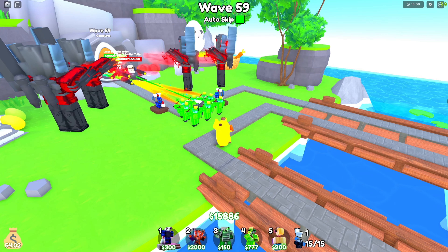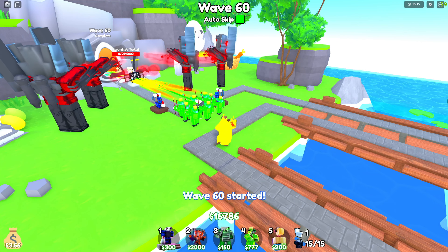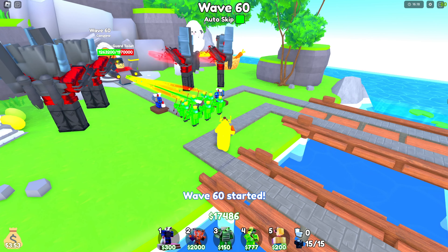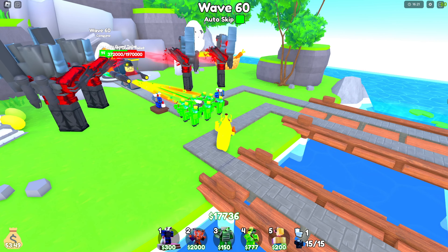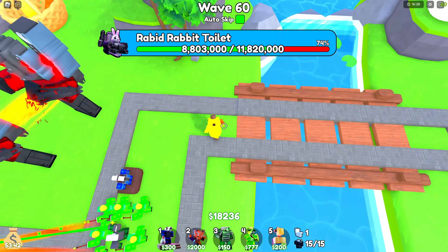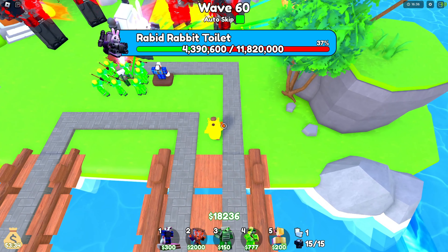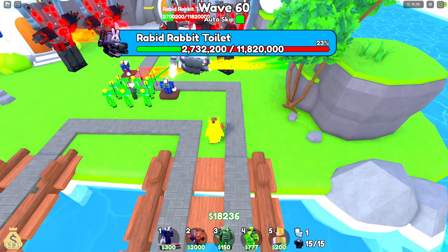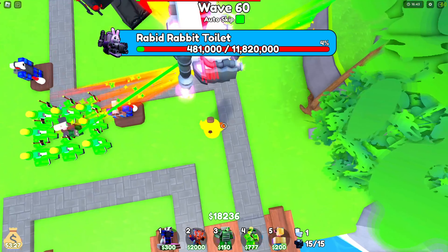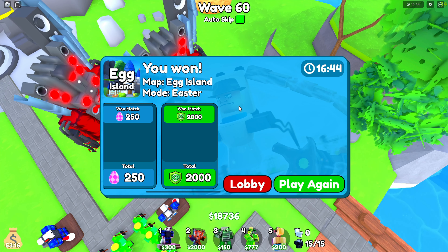Now you just wait. I'll zoom out and dance, I guess. Wave 60 — the Rabid Rabbit Toilet — it dies right around here. And yep, that's how you beat Egg Island Easter mode in 16 minutes. See you guys in the next video, bye!